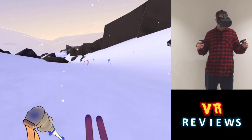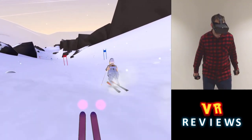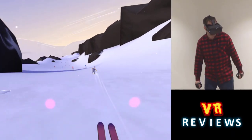You also have the option of turning on a ghost rider, which is basically a recording of your fastest attempt. So essentially I can race against myself, try to beat my personal best, and observe my technique from my fastest time.